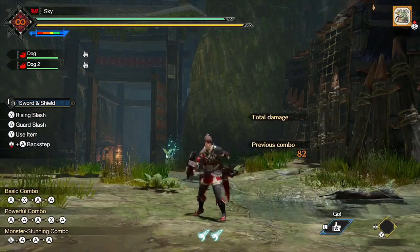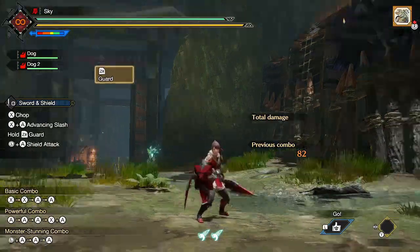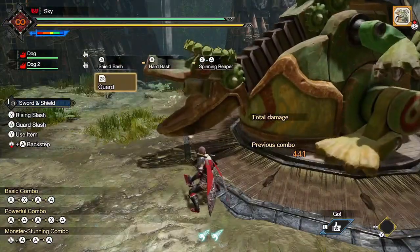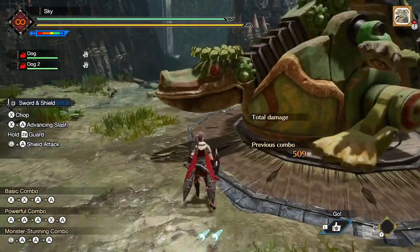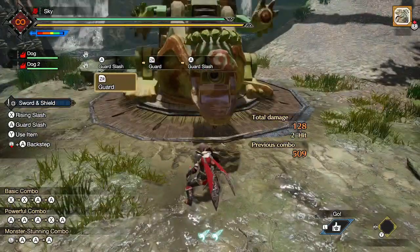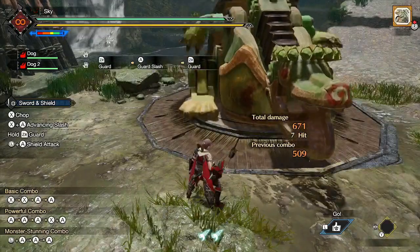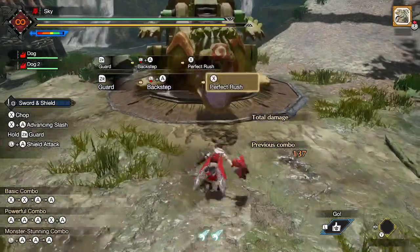The final and most useful way to unsheath the Sword and Shield is by pressing ZR to guard. Let's talk about what moves we can do while guarding. Press X while guarding to perform Rising Slash, which is quick and leads straight into Hard Basher or Drill Slash. Press A while guarding to perform Guard Slash. This attack isn't that good since the guard point won't work if you take too much knockback, and without any levels of Guard, you'll pretty much always take too much knockback. Not to mention that Metsu Shoryugeki basically makes Guard Slash obsolete.